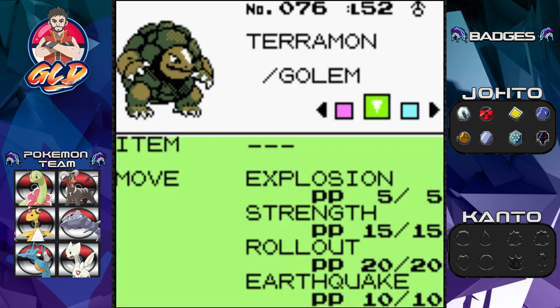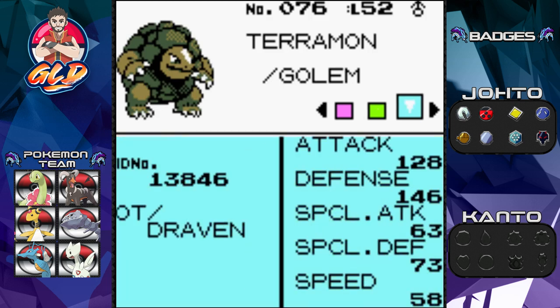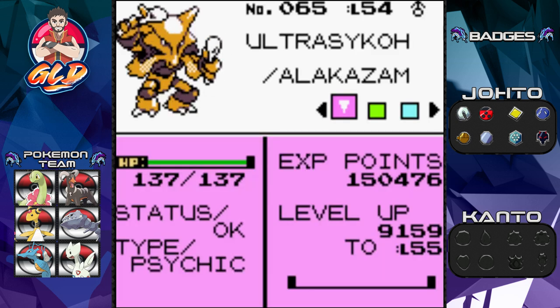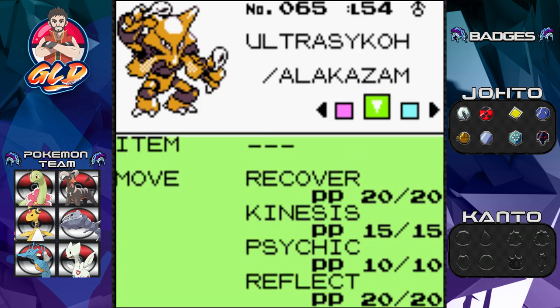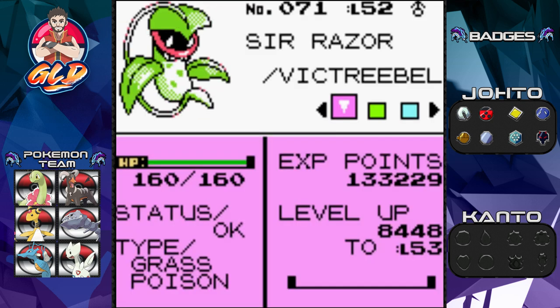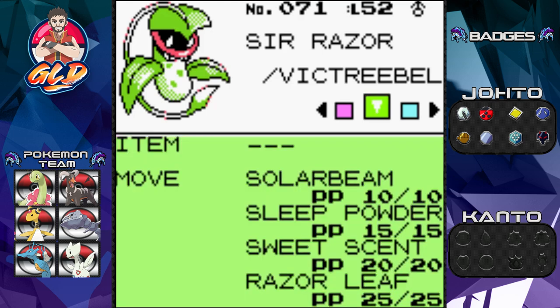Here we have Golem, the Terramon — one of the very first pokemon I traded. Its first generation 2 move is Rollout, a very good move. And look at this — ultra psycho Alakazam! It's been a while. I have not missed you one bit because you were over-leveled and all that.